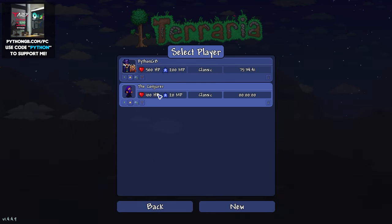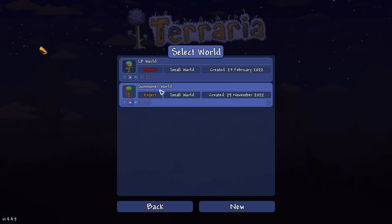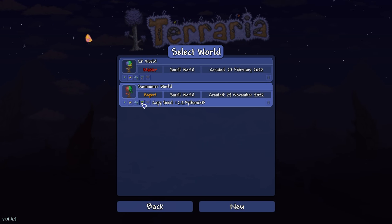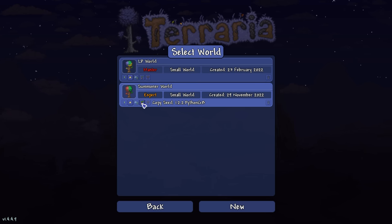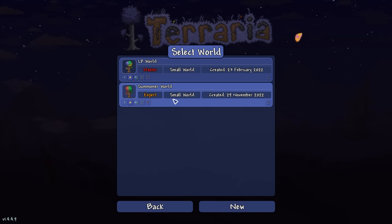I've taken the liberty of already getting a character set up, and indeed the world, and I have used a seed. It is simply Python GB — it's an expert world, a small world, and it's actually a crimson world for once.